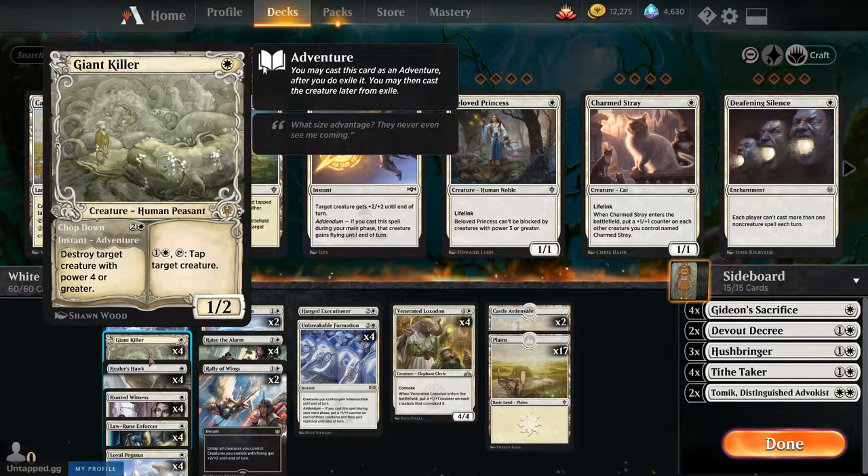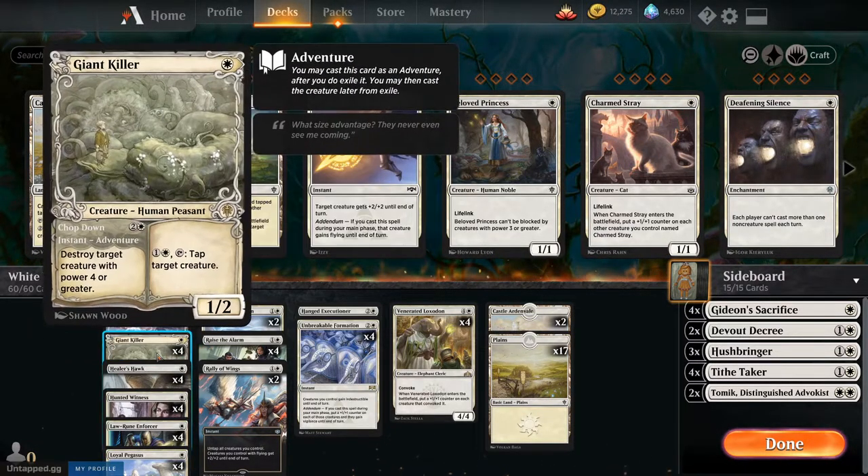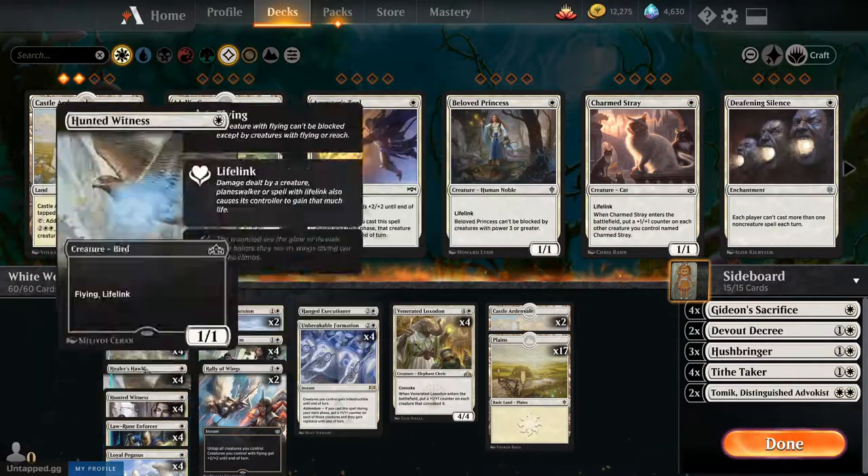Giant Killer, four of, one CMC. Chop Down is just so good against the big scaries in our way, and he can also tap any target creature for one and a white. That comes into play especially when you consider Law Rune Enforcer. He is only good for mana cost two or greater. We have four of him — he's a 1/2 for one CMC. Just a one tap as opposed to the one and a white, but he has a restriction. They're both 1/2, worth noting — you can attack into them and they would have to trade unfavorably.